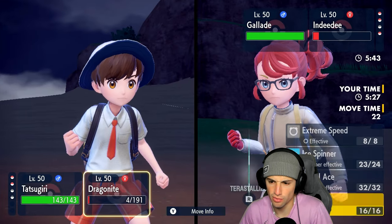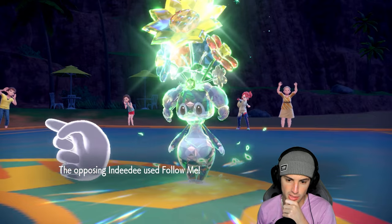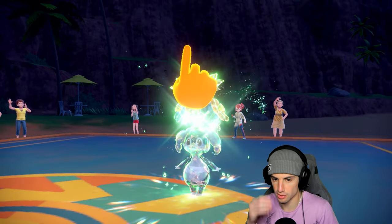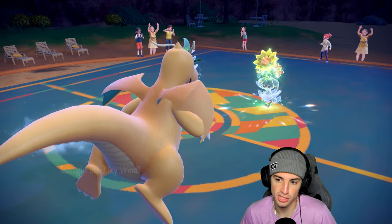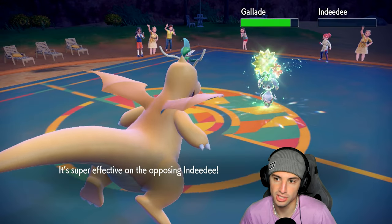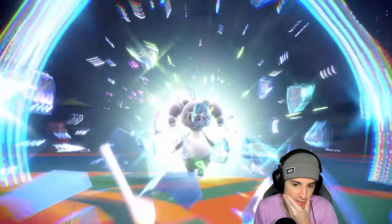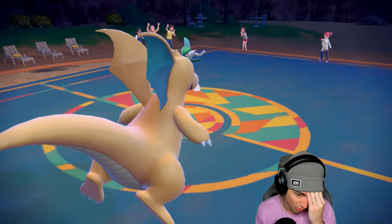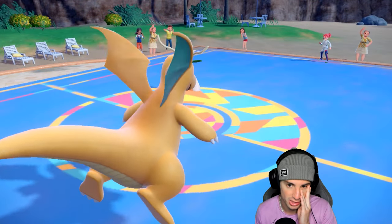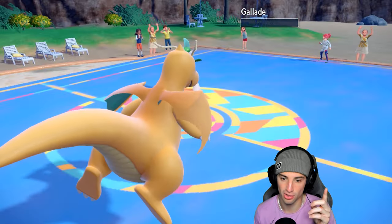I don't think they go for Wide Guard this turn. Follow Me comes out — this should be a fine turn for us. Icy Wind for the KO on Indeedy, let's go! Outrage should be able to finish off this Gallade — turns into a 2v1. I'm locking into Icy Wind which is a little rough; maybe I should have gone for Muddy Water instead.